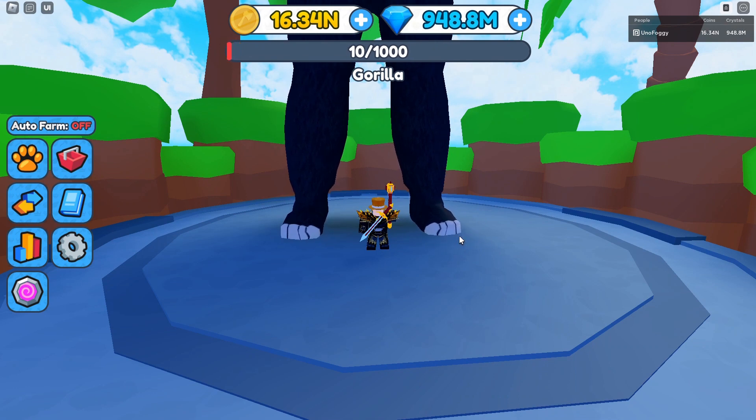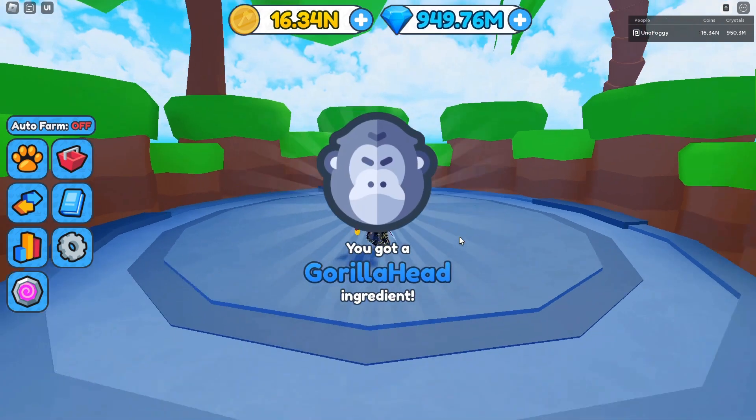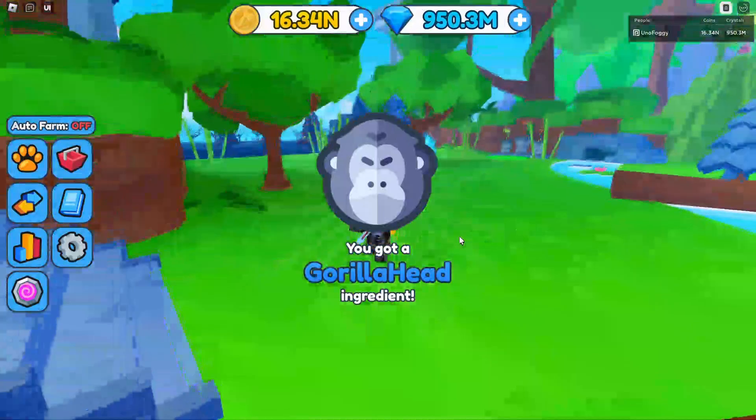We are literally just about to kill it right now — one more hit. And we actually do get the ingredient right there: the gorilla head. So yeah, overall it is actually very simple to get these ingredients, it just takes quite a lot of time.